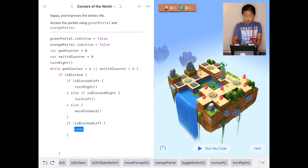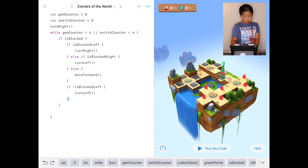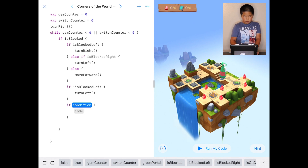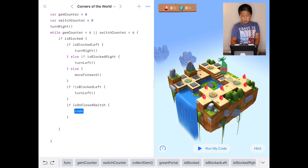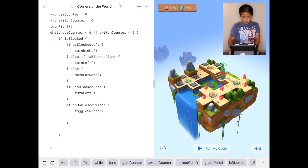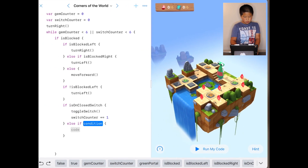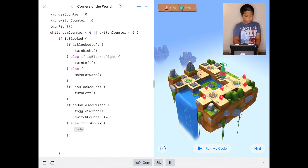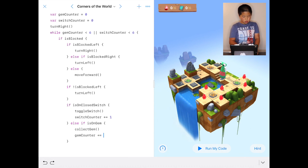Then after that we're going to do the code, then after that we're going to do if is on closed switch, then you just say toggle switch, switchCounter plus equals one. Then after that we're going to do else if is on gem, we collect the gem and gemCounter plus equals one.